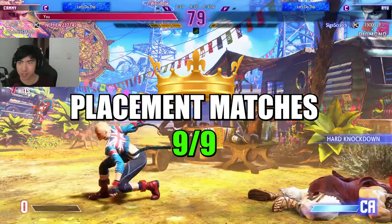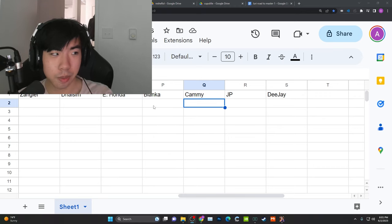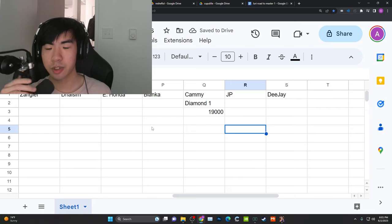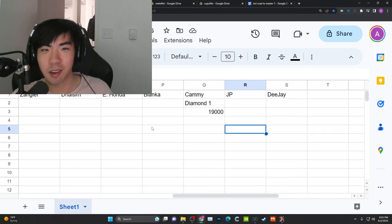I didn't even know that was a perfect. That's gotta be diamond, right? Let's go, Cammy to diamond as well — good start for our Road to Master. Okay so we got Cammy on the spreadsheet for our Road to Master progress. We placed at diamond one with 19,000 points — a perfect diamond one entry. Hopefully you guys enjoyed the video, let me know in the comments what you thought about Cammy. Leave a like if you liked the video, subscribe to the channel, we'll have more Road to Master and more Street Fighter 6 content coming up.